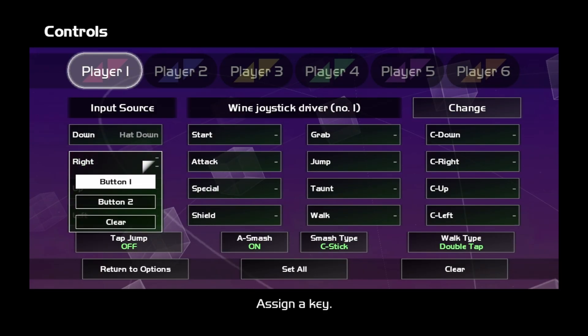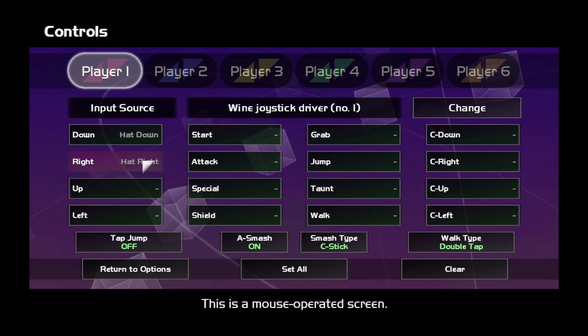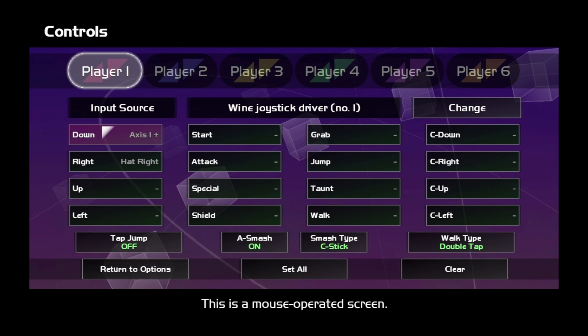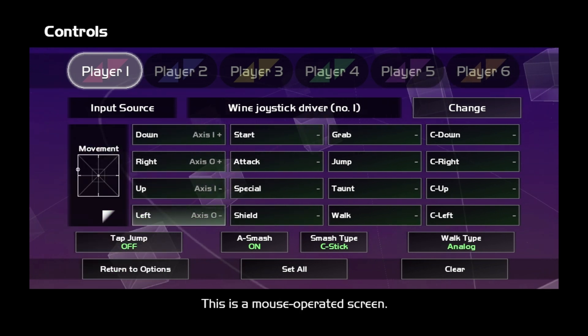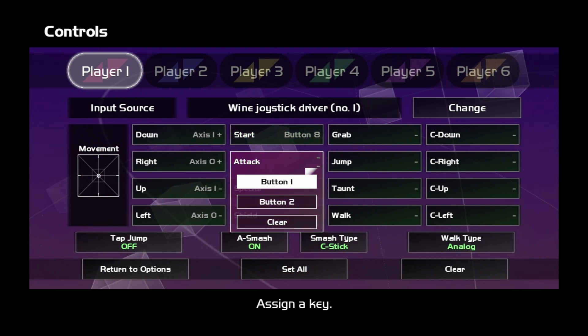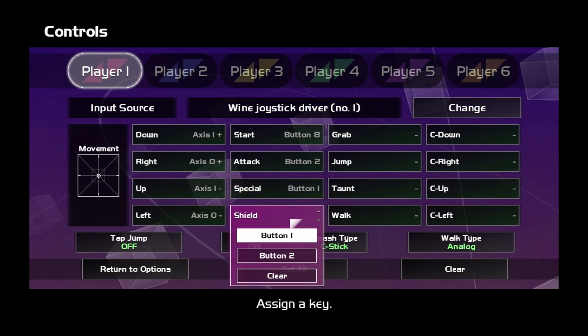Next up is Super Smash Bros. Crusade, a fan-made Super Smash Bros. game. Right off the bat, you have to set up your controls every single time you boot the game up — I'm not really sure what's causing this. Adding it directly through Steam doesn't seem to work properly; you have to set it up using Lutris or Bottles. You can set up most controls, but when it comes to setting up your C-stick, it doesn't seem to recognize the right stick.